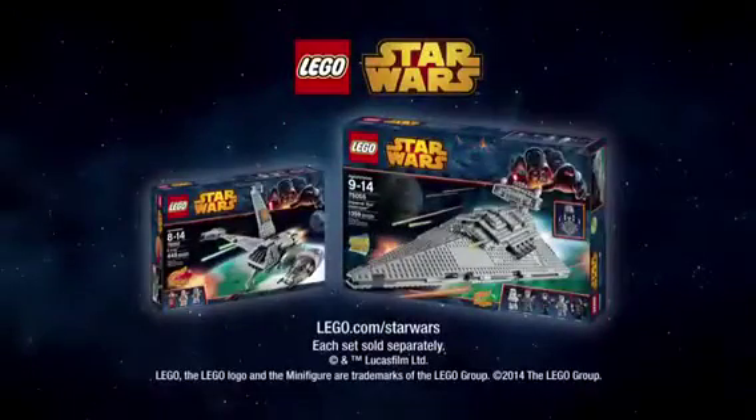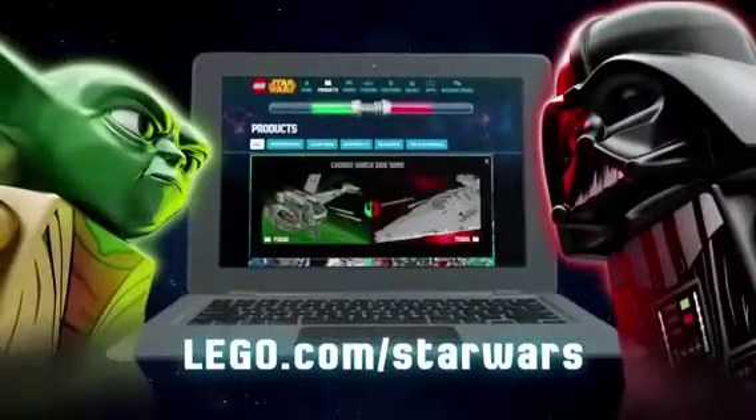New LEGO Star Wars Star Destroyer and B-Wing sets. Each sold separately. You can choose your side at lego.com/StarWars. Ask your parents first.